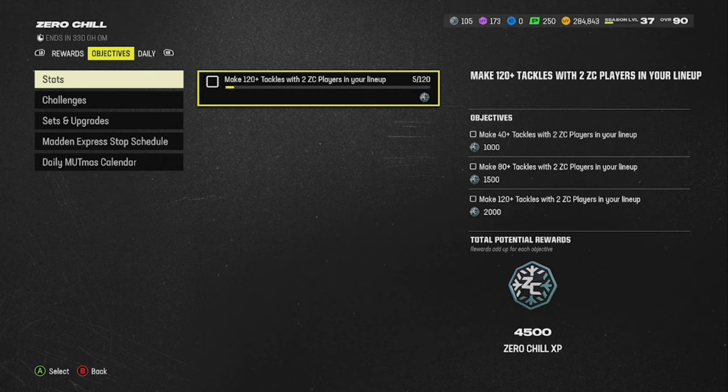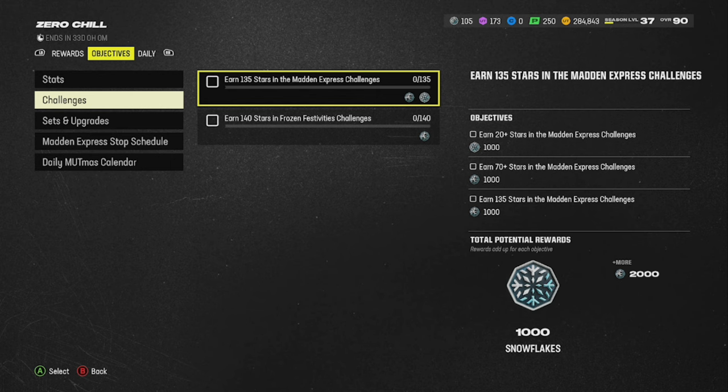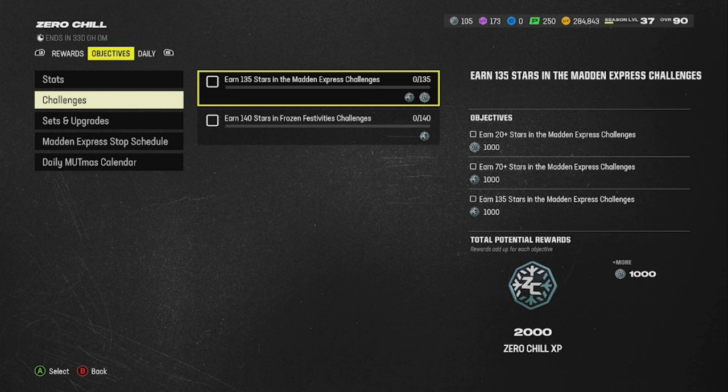As far as objectives, you need two Zero Chill players in your lineup. You need 120-plus tackles for 4,500 total XP. Do all of your challenges — you get 2,000 XP and 2,000 XP, so that's 4,000 XP and 1,000 snowflakes for doing your challenges.